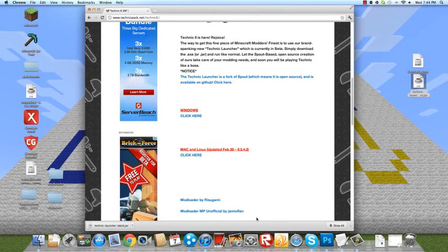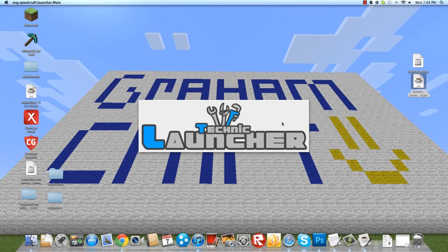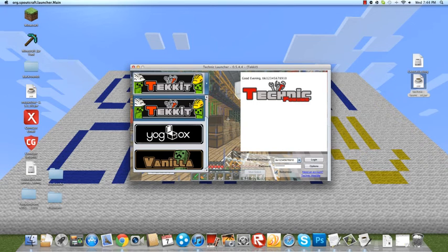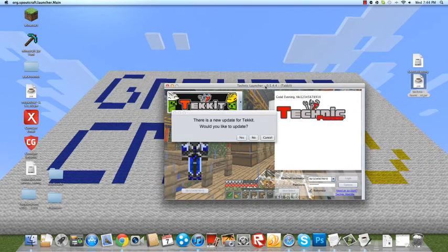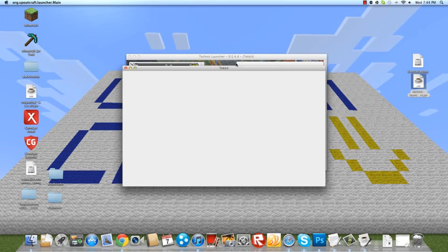This will be the launch file. Drag it onto your desktop — I already did that. Open it up and this will be the Technic launcher. Then you put in your code, put in the Technic, and then you log in.